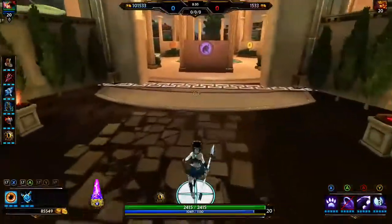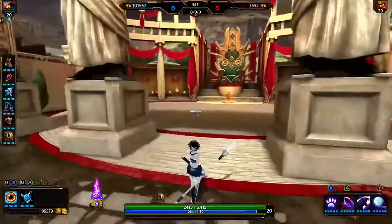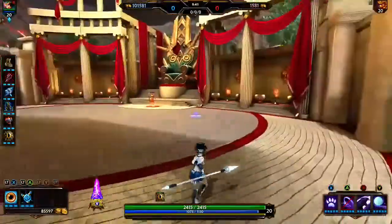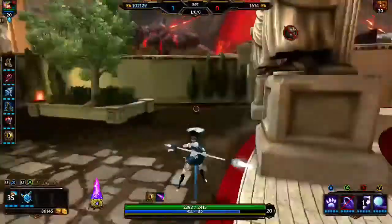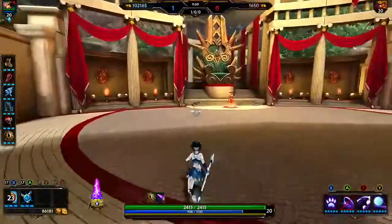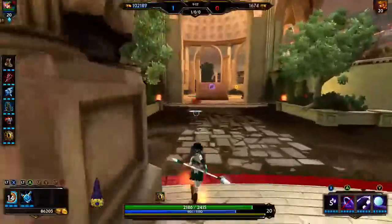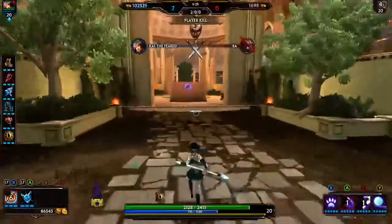You don't have to have a team set up around you — it's preferred but you can still pick Awilix just because you want to and just smash face. As a jungler, you're looking for picks: you blink in, hit them, and pop Feather Step. In theory you want to get the full attack progression chain, but it's not a big deal — sometimes you won't have enough time, so you just Feather Step anyway. It does a truck ton of damage. If you're getting bursted, pop Suku and jump away. You can also use Suku to jump over walls.